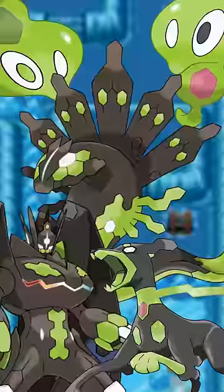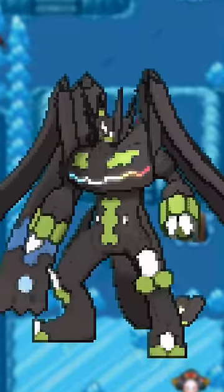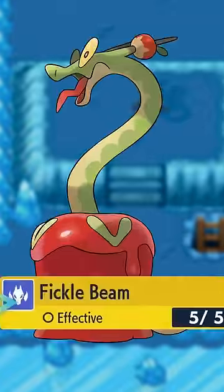Zygarde is the epitome of missed potential. But regardless, the complete form can still do so much more than it does. That mouth on its chest can actually open, and those odd tendril things have their own mouths that can shoot beams. Wait, so Hydrapple was a hint the whole time!